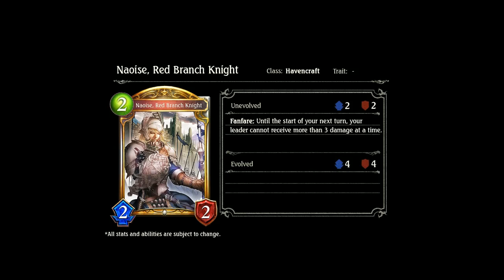First up we've got the Red Branch Knight, which we did take a look at. It's the 2-2 Havencraft gold card. Fanfare: until the start of your next turn, your leader cannot receive more than three damage at a time. So basically just the three damage block card we talked about. Make sure to check out the end of the last video for more on that.